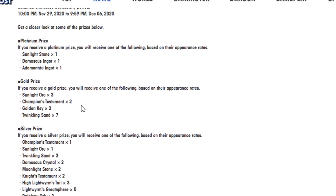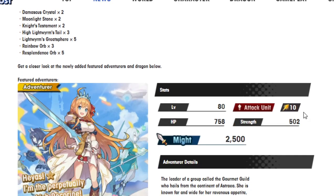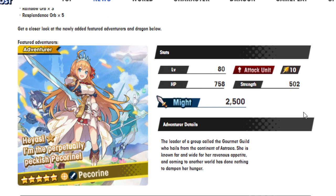This is the prize showcase, by the way. If you get a Platinum Prize, you get a Sunlight Stone or Damascus Ingot. The Gold Prize gives you a Sunlight Ore, a Champion's Testament, or Golden Key. Then there's Silver Prize and another prize as well. I think this loses a lot of value when there's no free summons — and that's how I feel about it.